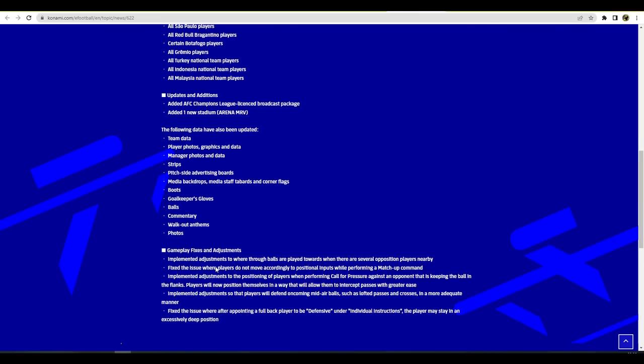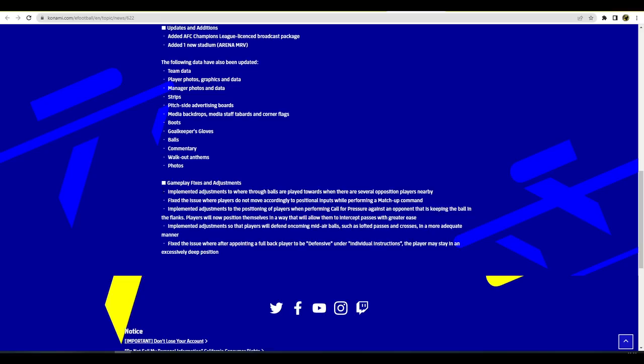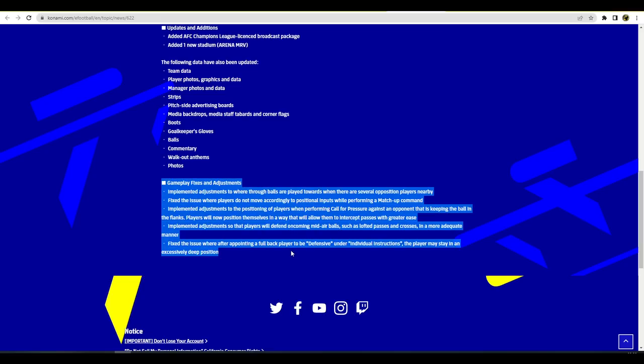They've also added updates to team data, player photos, managers, strips, pitch-side advertising, media backdrops, staff tabards, corner flags, boots, commentary, balls, goalkeeper gloves. And right at the bottom they talk about gameplay fixes and adjustments.